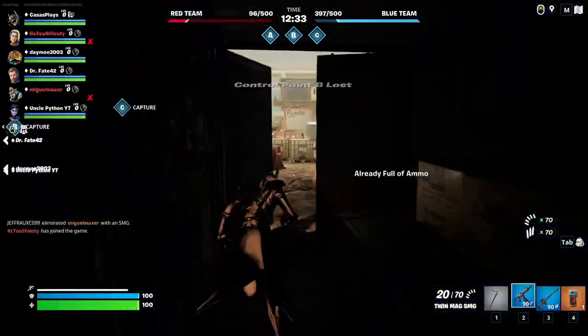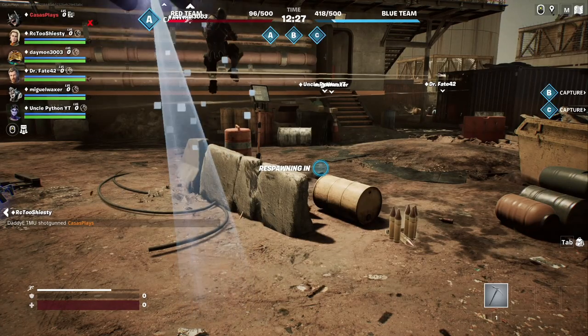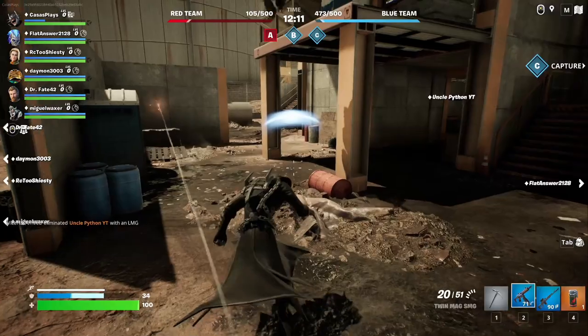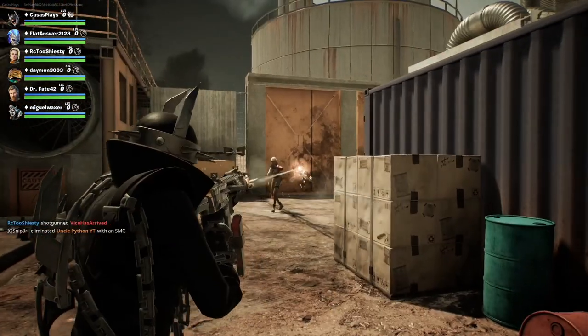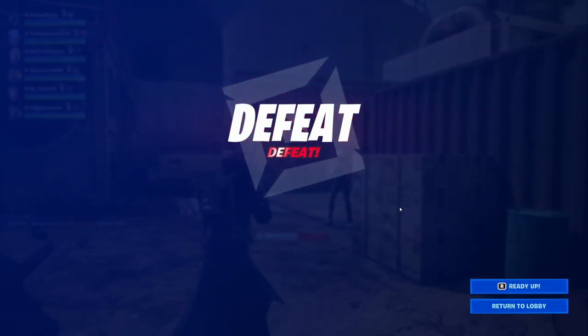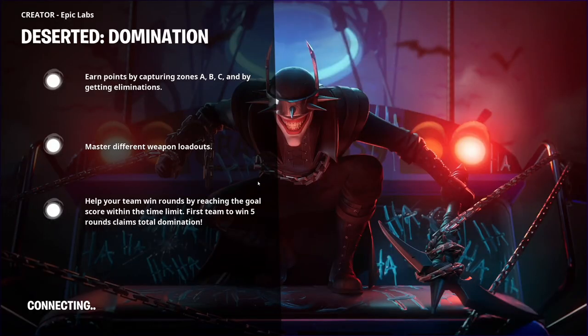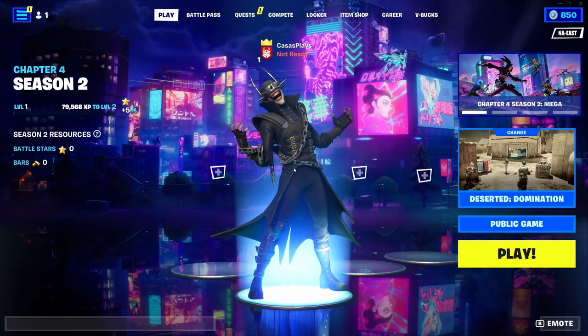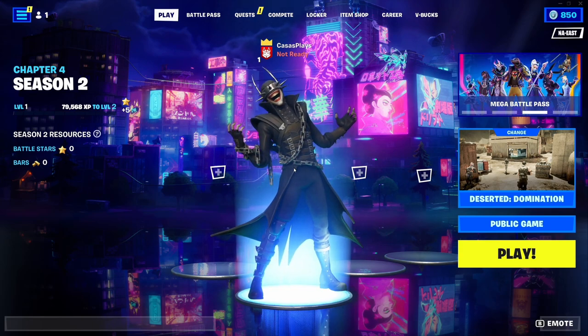Enemies control all zones — that was a short one. Oh no, I keep spawning right where these enemies are. Defeat — round three. Another game lost. Either way, it's still cool to see how this game mode is doing and it was pretty cool, worth checking out. I'm excited to see what other people create inside Creative 2.0. If you guys enjoyed the video, definitely leave a like, subscribe for more, check out the video YouTube thinks you'll like, and I'll see you all in the next one.